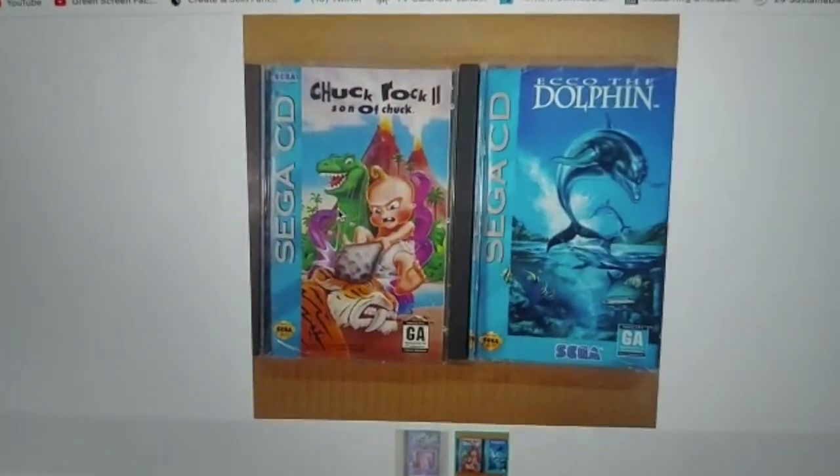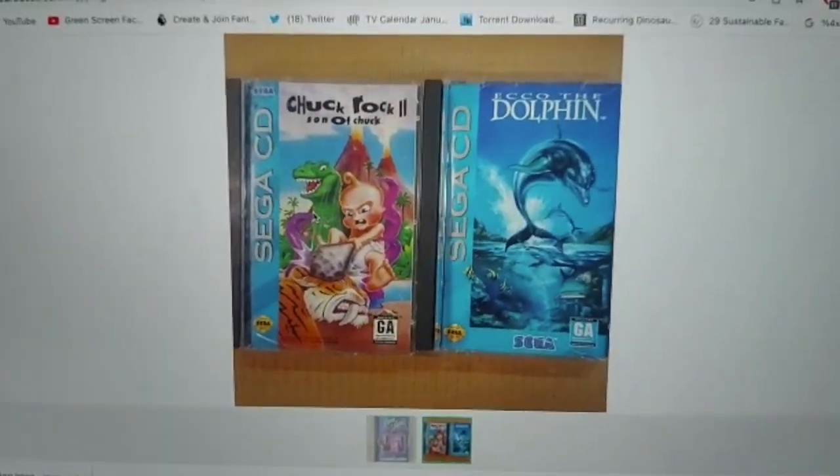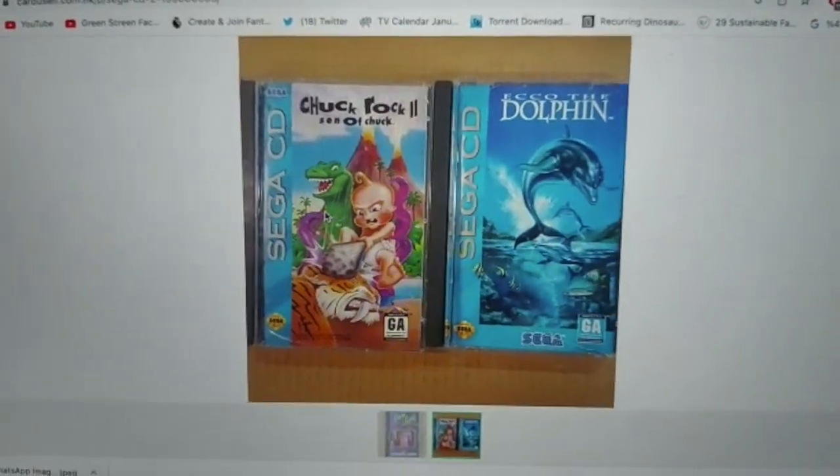It also comes with Chuck Roll 2: Son of Chuck, and the absolute classic Echo the Dolphin.